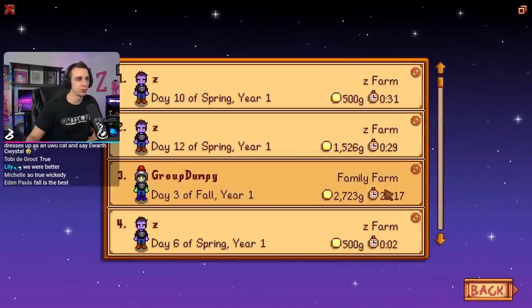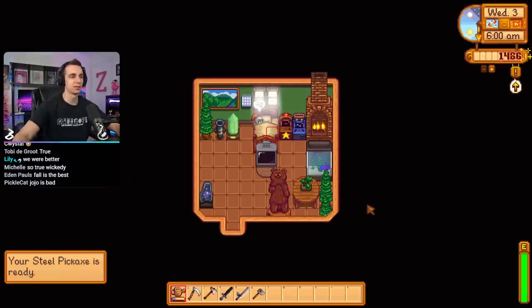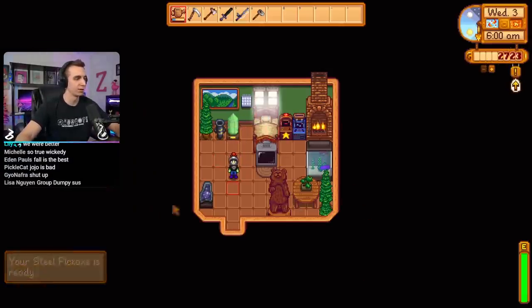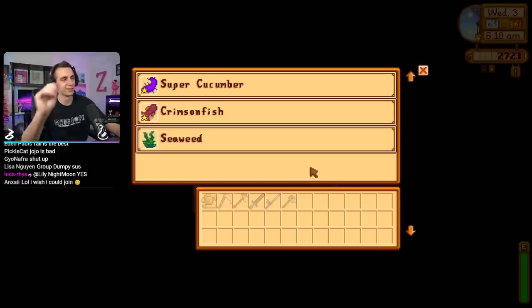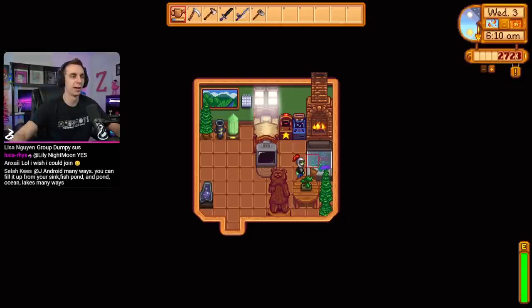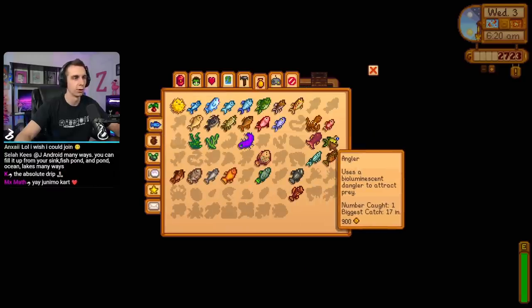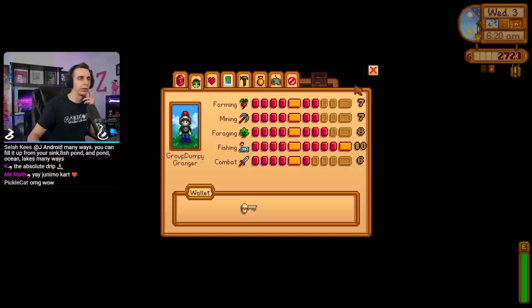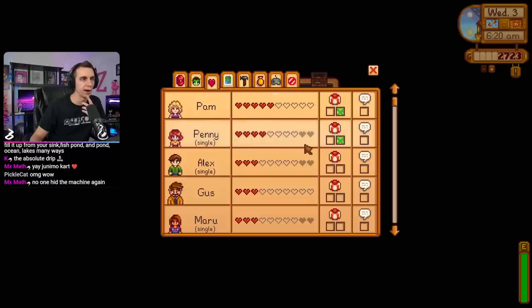Now we are moving on to day 58. It is fall three, and group dumpy has a new look - the squire helm. Very low on money, but I think that just means we bought some cool upgrades. Your steel pickaxe is ready - that's pretty exciting. The fish tank has a new visitor in it. We somehow lost the sea urchin, but we do have the crimson fish now - very nice legendary fish grab. We also got the angler. Skills going crazy right now - we got level 10 fishing, level seven pretty much everything else. Pam is at five hearts - keep going, halfway to max hearts with Pam.